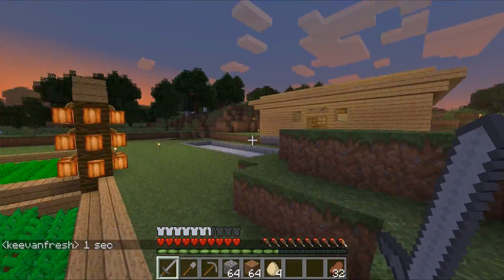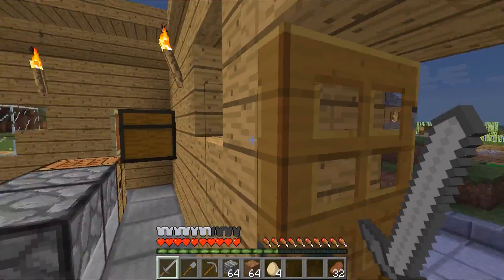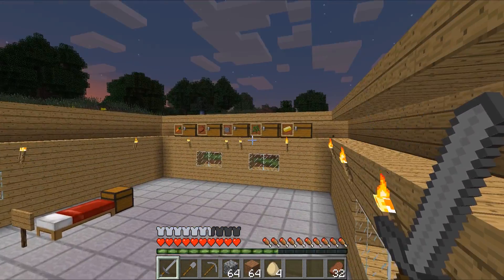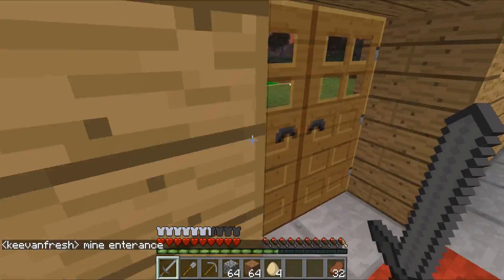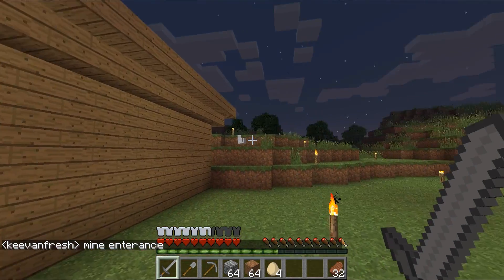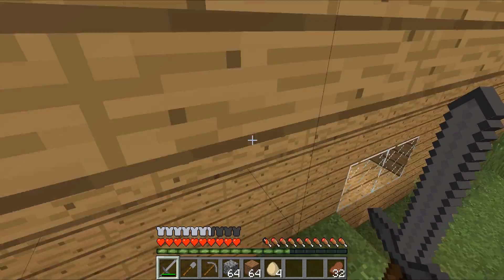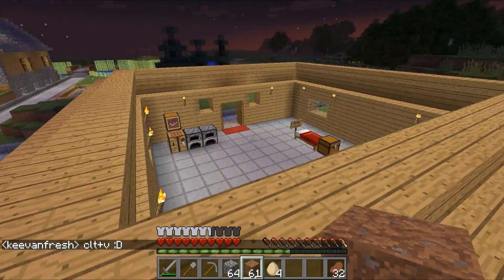I guess I can show you how I did my house. Let me go ahead and head on up here. You can see I got a little area here, and up here I got half slabs — these are stairs. If I go out here you can see there's upside-down stairs going around, so I got like a little lip here. There's how it looks.